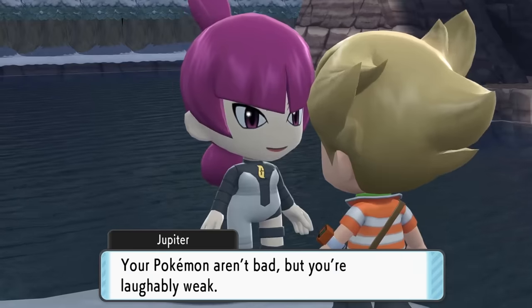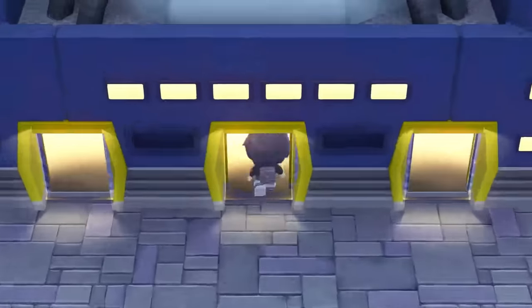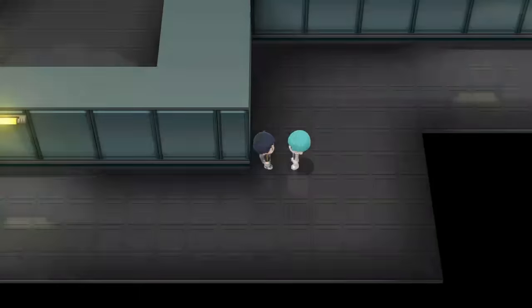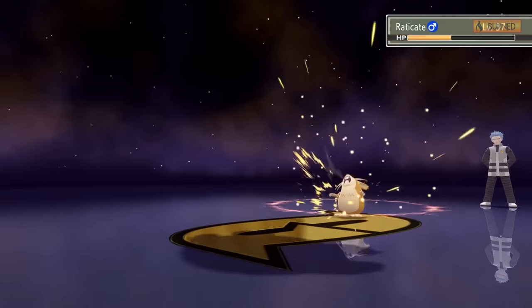Now that we're in Snowpoint City, we run over to the local lake and find Commander Jupiter dealing with Barry. Afterwards, we fly to Veilstone to attack the Team Galactic HQ. We find Looker and enter through the back of the HQ, explore the whole facility, and at the very top, we find Cyrus. He requires us to battle him, so we go in and defeat him after a relatively long battle. At the end, we also receive a Master Ball from him.